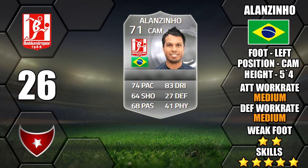Next up is Alanzhino in the Turkish league, which is making a long awaited return in FIFA 15 — we've been waiting a couple of years for this to come back. Only a 2 star weak foot with medium/medium work rates. He's another Brazilian silver to add to the list of 5 star skillers.